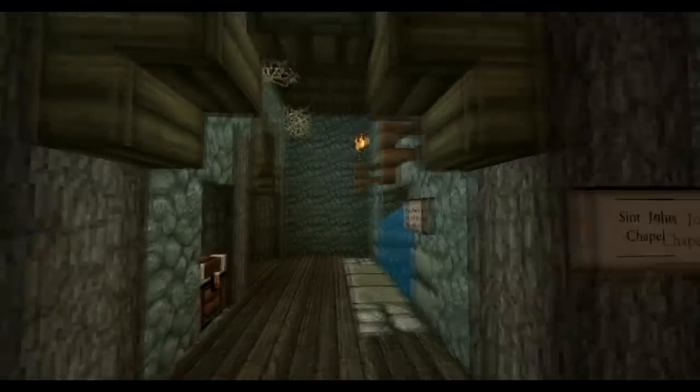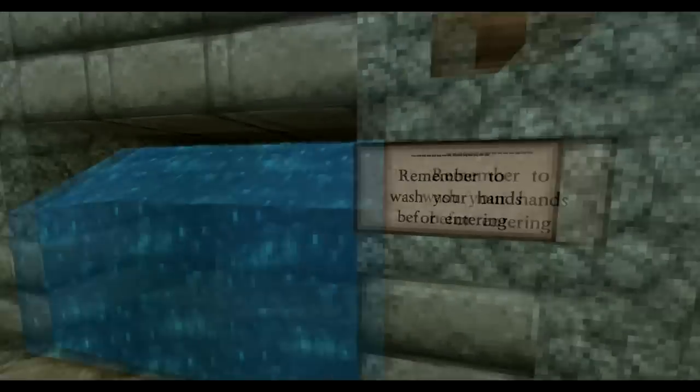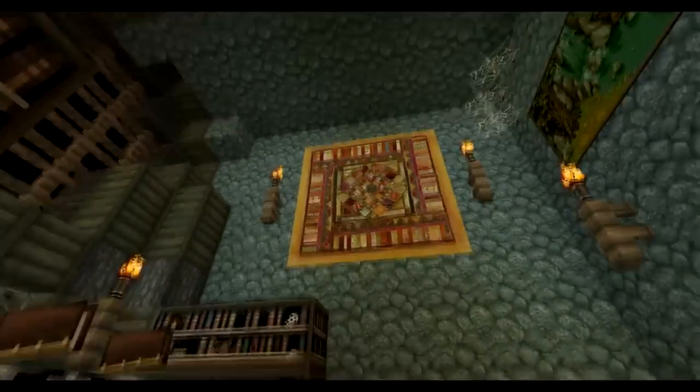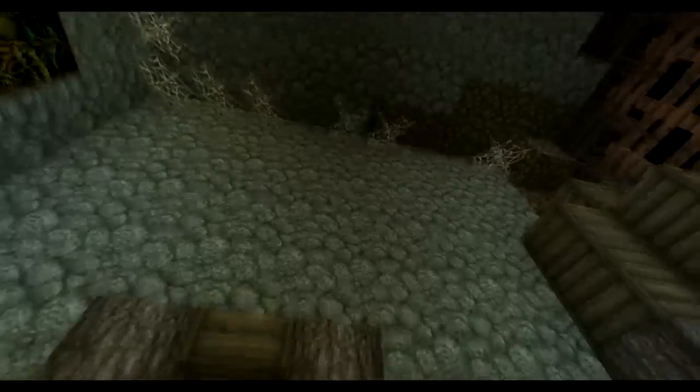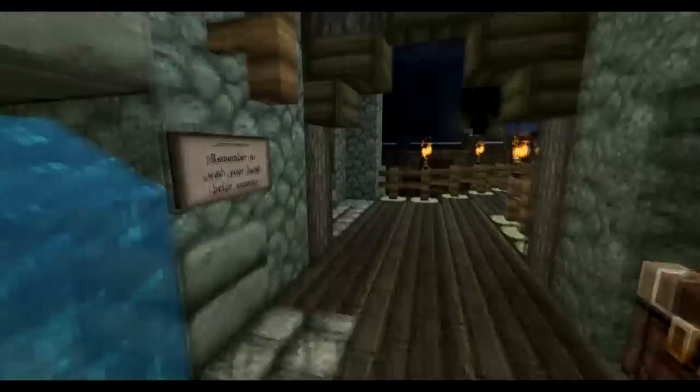Right here we have a chapel. Donation chest — wash your hands before entering. And here it is: we have an altar and some books.